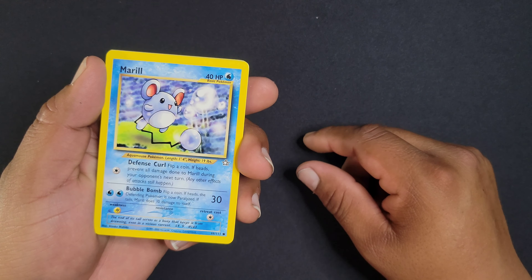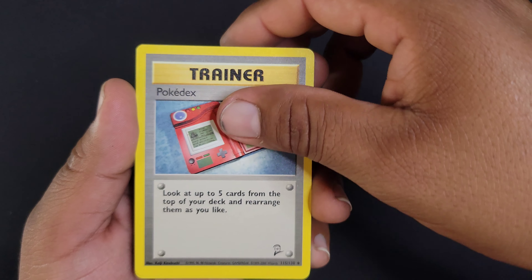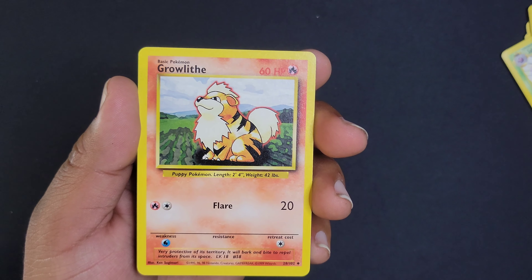A Zubat. An Abra. A Goldeen. Red Energy. Serena's Venomoth. Wow, this card. Dodrio. Pokédex. And a Growlithe — one of my favorite Pokémon is Growlithe.